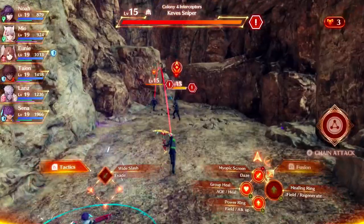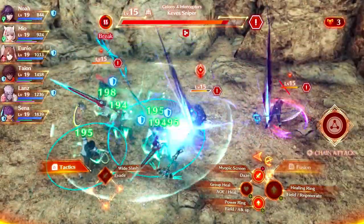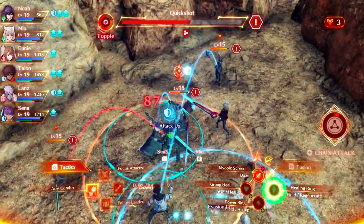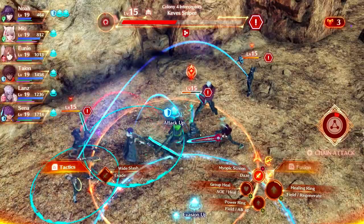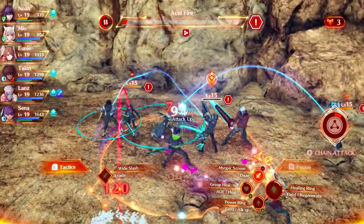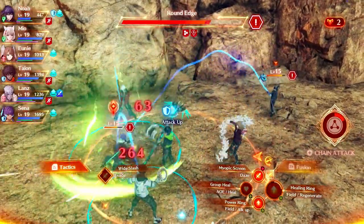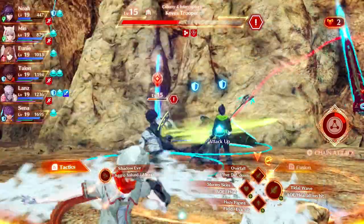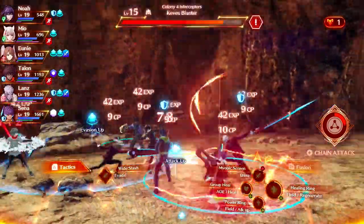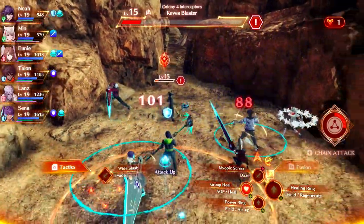We're gonna get another fight. Group up, disperse, get the heal up. Attack up, field skill, then focus target daze. It's such a slow attack — I'm hitting daze but it's not going off, I think it's because I'm in the middle of doing something else. Get the heal, get all our heals up. Defense up — there we go. Oh, that does so much damage.